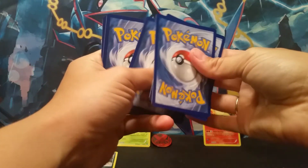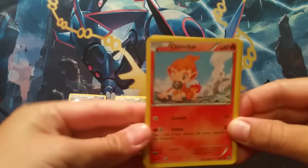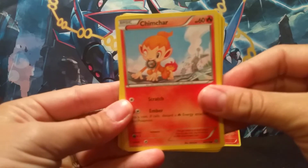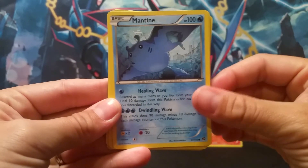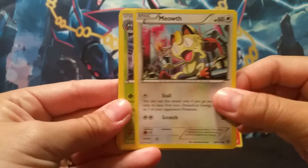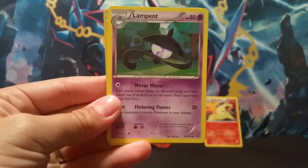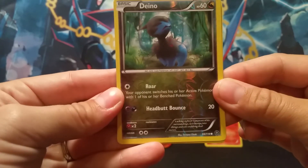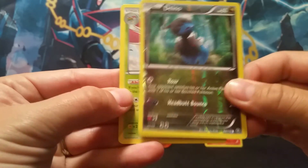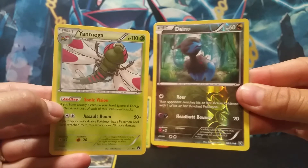You always do get the chance for a reverse rare. This is three and two for this set. All right guys, I'm going to start us out with a Chimchar, a Yanma, a Mareep, Mantine, Meowth, Tangrowth, Gardevoir Spirit Link Trainer, Lampent. Our reverse holo is a Dino — something like that. And our rare is a Yanmega, regular rare. Not bad — about the same kind of pulls as you got.